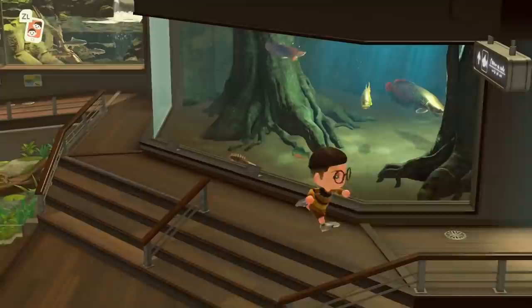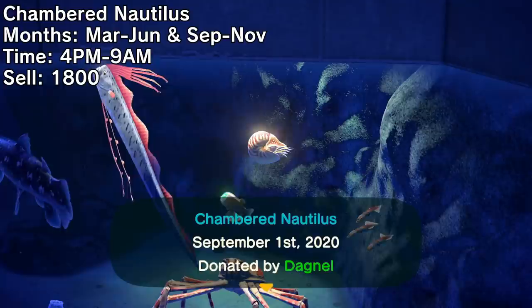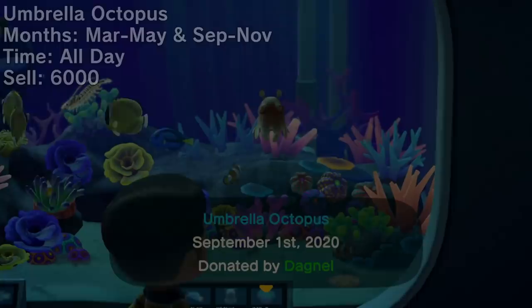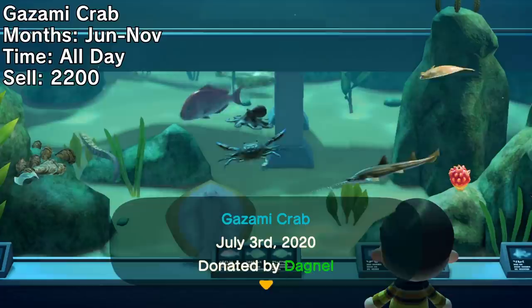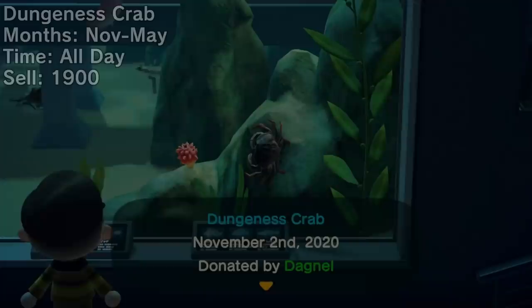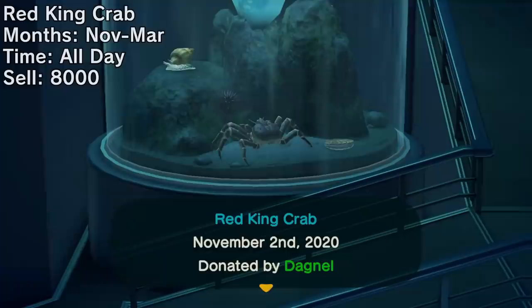We have three sea creatures leaving this month and five new ones arriving, for a total of eight benthic creatures to catch. Available from the evening to the morning hours is the chambered nautilus, a rare deep-sea creature that will be gone until March. The quick, small, and rare umbrella octopus is leaving as well, also gone until March. The gazami crab is the last of the benthic creatures leaving, not returning until June. Dungeness crabs begin to spawn again and are worth stocking up on, as they're often used as ingredients in Franklin's dish this Turkey Day.